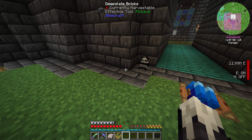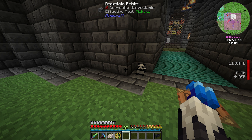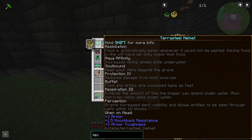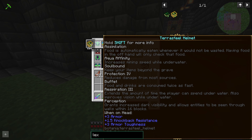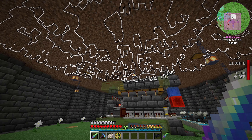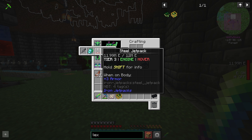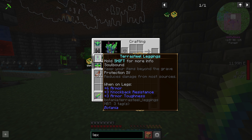Welcome back to another episode of All of Fabric 5. Today, let me show you my inventory - I have new tools. I've spent a lot of time enchanting things to the best of my ability with the dark enchanter, because that thing is ridiculous. If you aren't using it while playing this mod pack, use it. Our helmet has assimilation, aqua affinity, soulbound, protection, respiration, and perception. Perception shows all the mobs everywhere but kind of hinders performance. Unfortunately, can't enchant the steel jetpack.